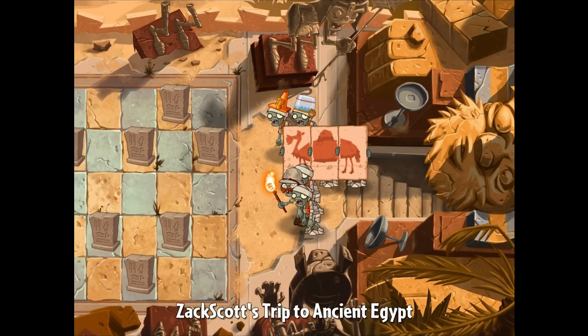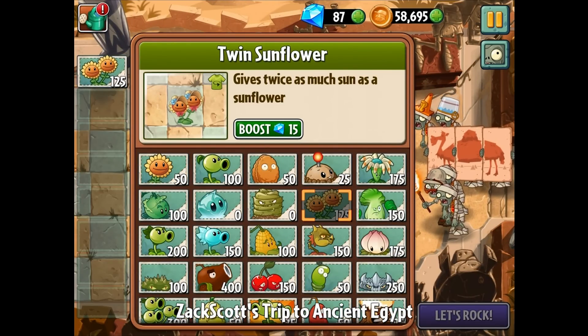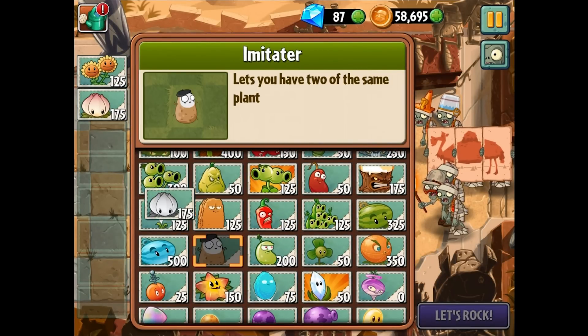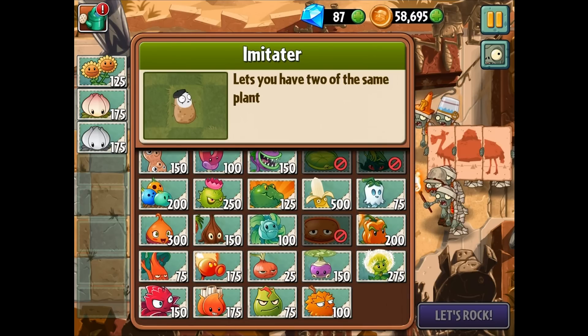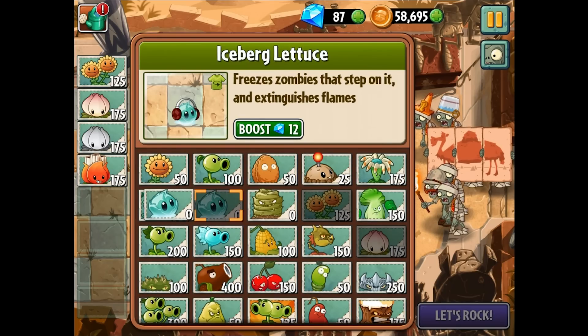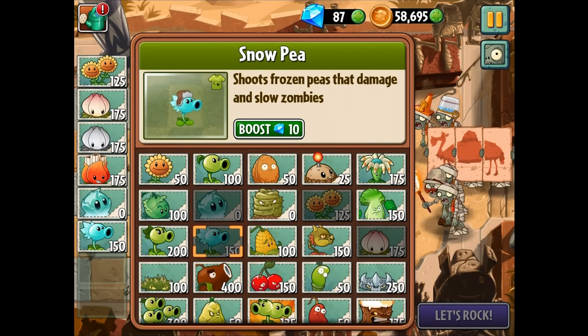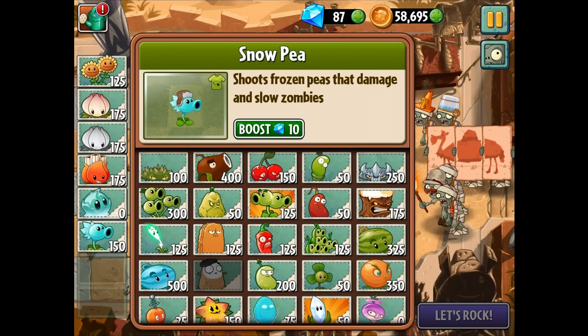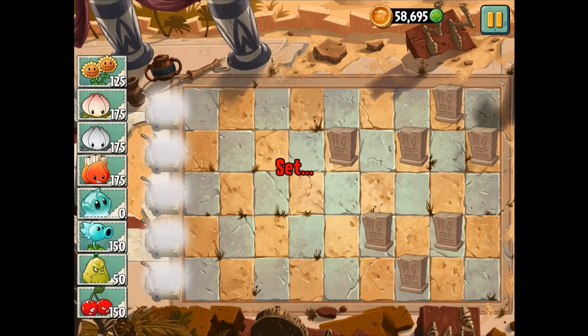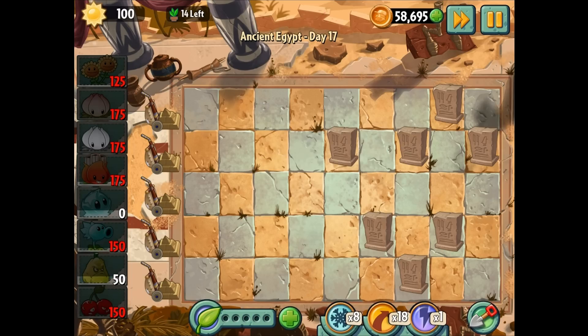We've done this challenge similarly with others, so we'll bring in the big guns here. We'll bring in the lilies and the imitators, and the A.K.E.E.'s of course. Something that will maybe slow them down — could be good, could be worth it. Temporary damage as well. Let's rock and roll with this. This should be good. We're going to try to stick with a few of the sunflowers.